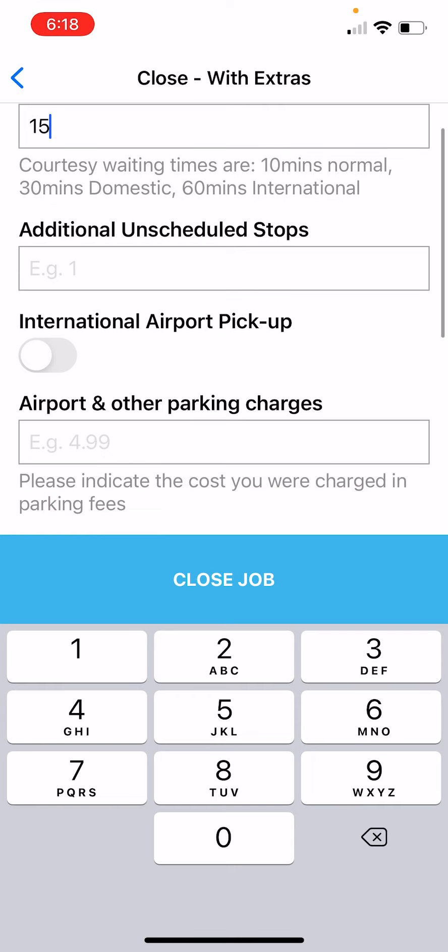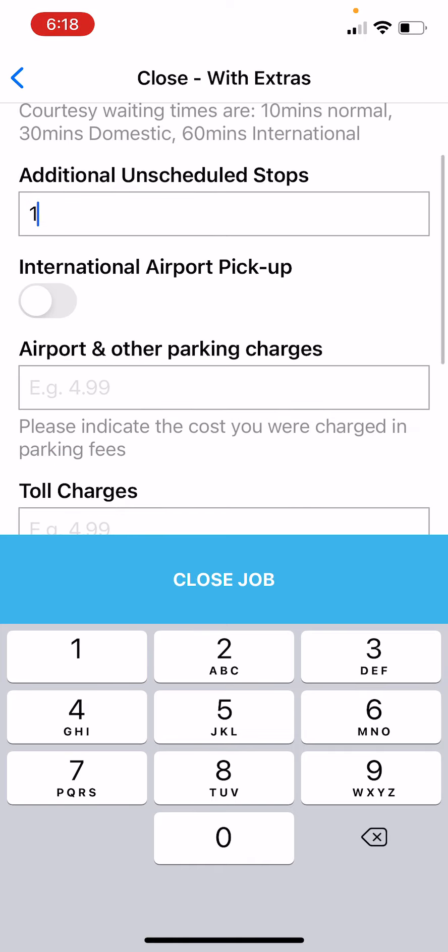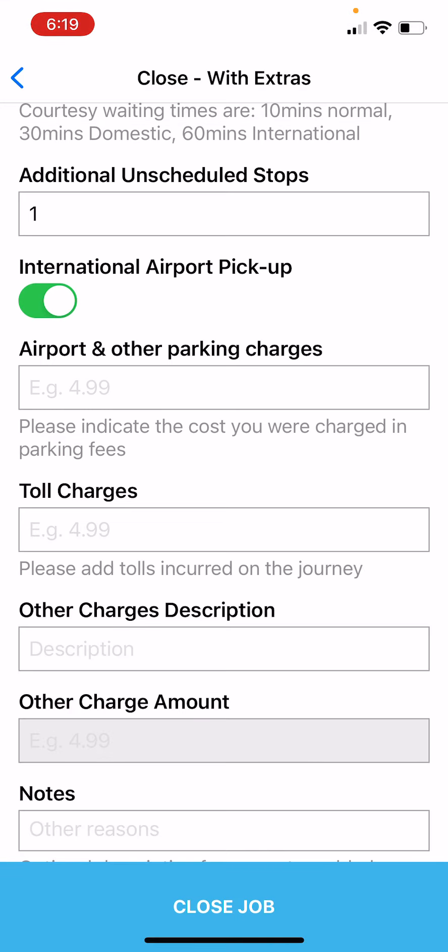We had a pit stop at Chifley Tower in the city. Let's say they dropped someone off there, then headed to Wurrunga, but on the way asked to stop at Linfield Shops — which was not scheduled. So we put the number one there; each unscheduled stop adds $10 retail. We also know this was an international airport pickup, so we tick that box, which adds another $10 retail to the job.